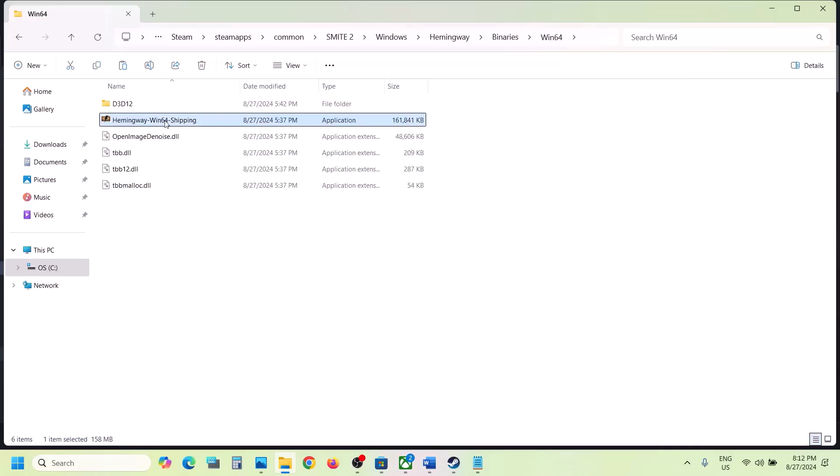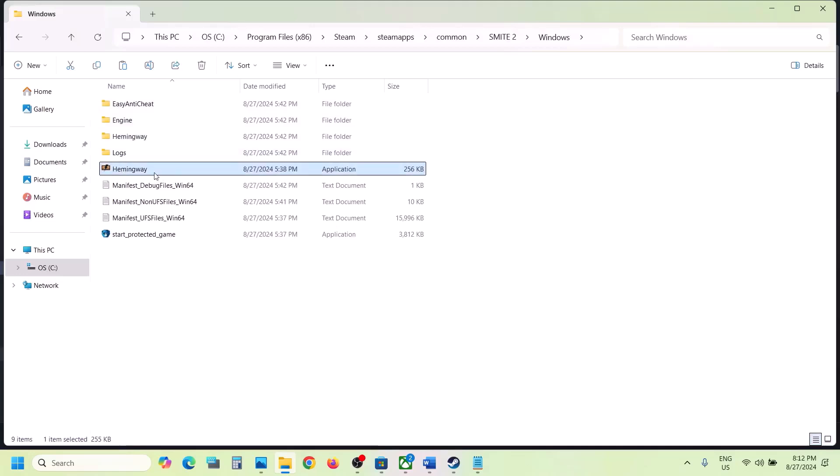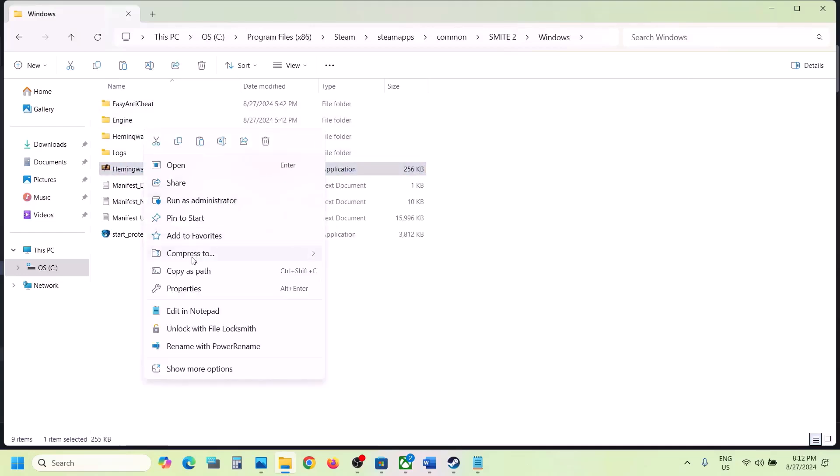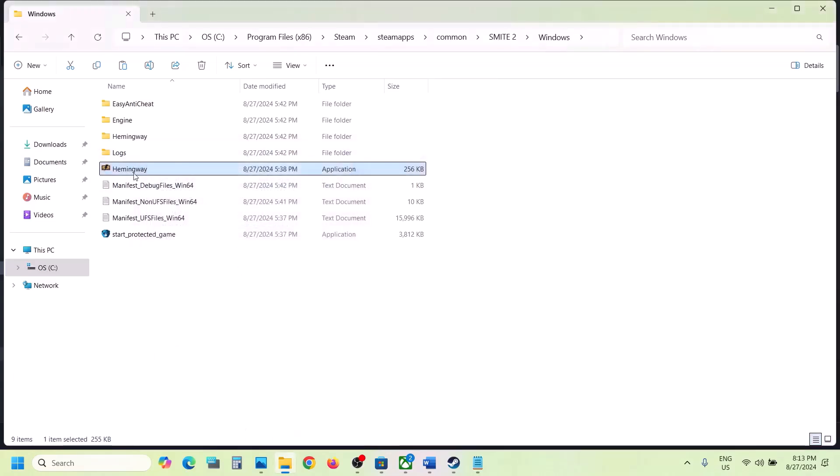Still not working? Go back, right-click on the exe file, select Properties, go to the Compatibility tab, and put a check on the box which says 'Run this program as an administrator'. Hit Apply, click OK, and double-click to launch the game.